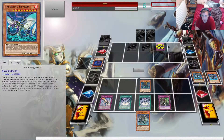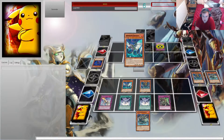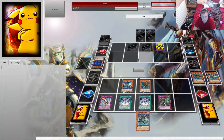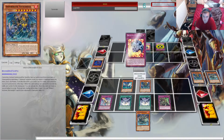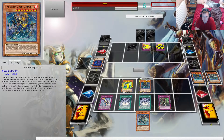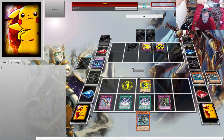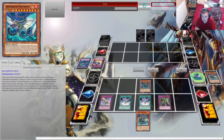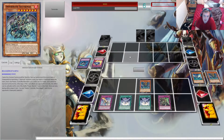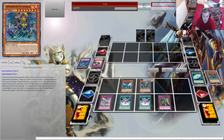Special summon out — might do Diviati, banishing these three. Use the effect, blow the back row. Chain effect, get rid of it, banish this — basically she'll lose its target. Special summon back out the Divinity. Battle phase, attack, and attack for game.